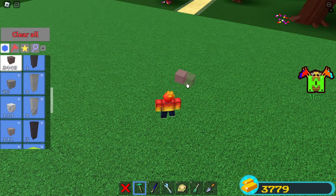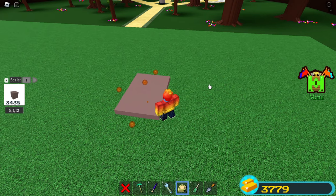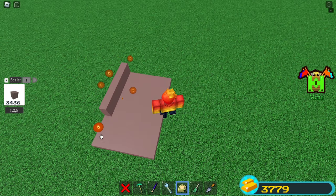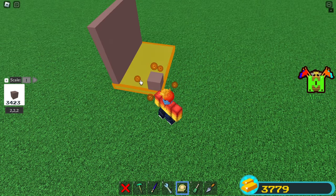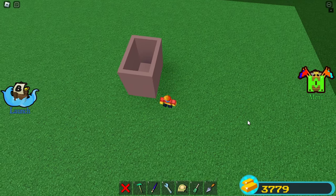So I'll start with a platform and make it one stud thick, 12 studs long, and 8 studs wide. You can choose the size yourself if you want. To make the walls, I will place a block in the corner, make it one stud thin, scale it along the platform, and make it tall enough for the turret to fit inside — so for me that will be nine studs tall. I'll repeat this step for each side until we've got something like this. Now remember how the turret pops out of the ground?